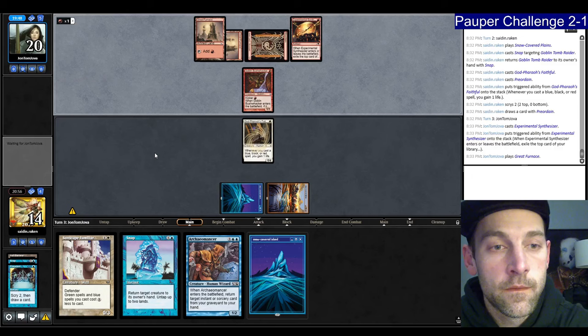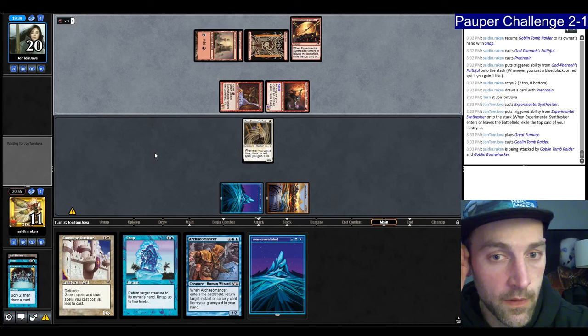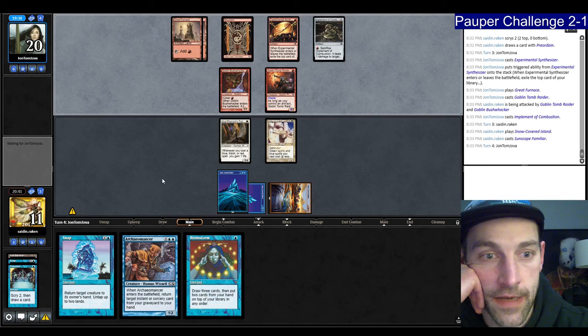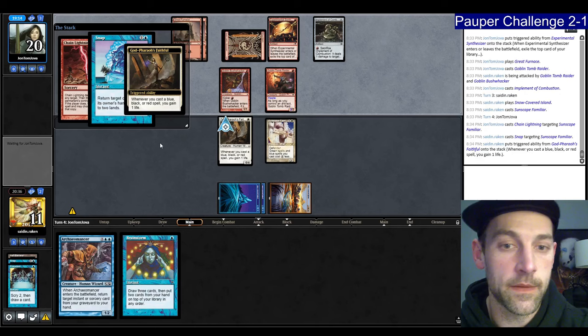We're going to get hit for 3, go to 11. I'm not blocking because I don't want to get bolted. They play an Implement of Combustion. Play Sunscape Familiar — now I'm going to block because I have Snap protection. Trying to Brainstorm into a Hydroblast as well. We're going to respond to the Chain Lightning with a Snap, see what they do. They're just going to bolt it — Fire Blast the Snap. I'll block now. They had another Lightning — pointing the Implement at me to put me to 10.